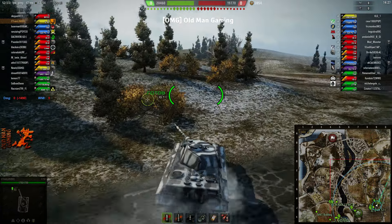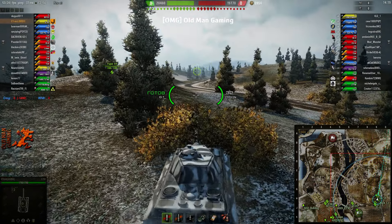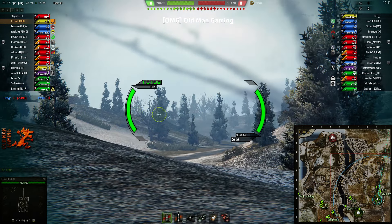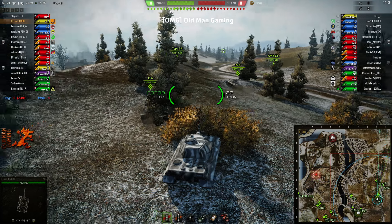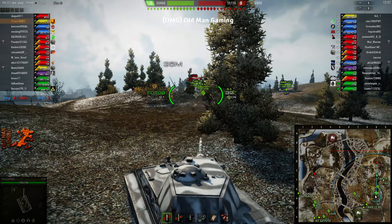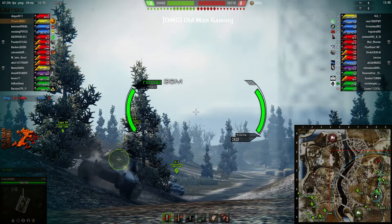It's got, when properly used, some armor that is extremely bouncy, and in some ways kind of acts like a heavy in terms of its bounce ability. In this matchup here, I'm top tier at tier 9. We do have a slight advantage in the heavy department and the medium department. We both have lights. They get double the number of TDs we have, which made me believe that they were going to be a little bit campy, with probably at least one or maybe two of those big TDs back in the A0, B0 corner.